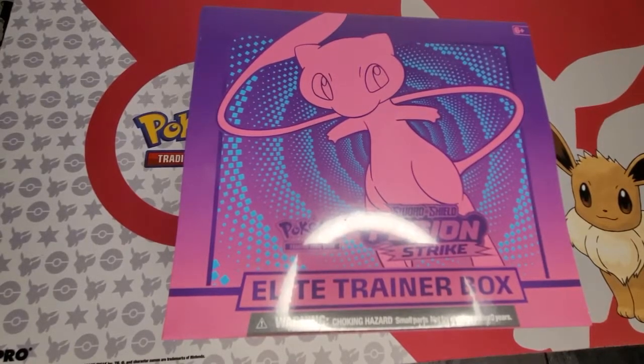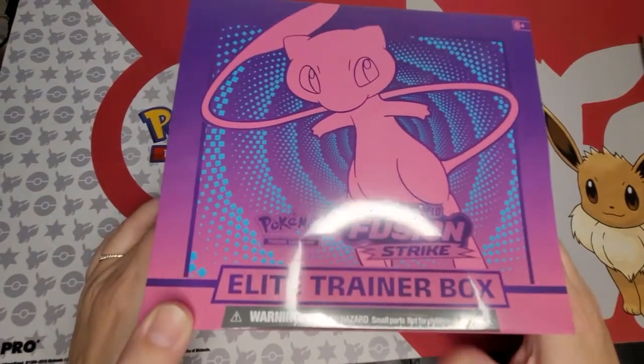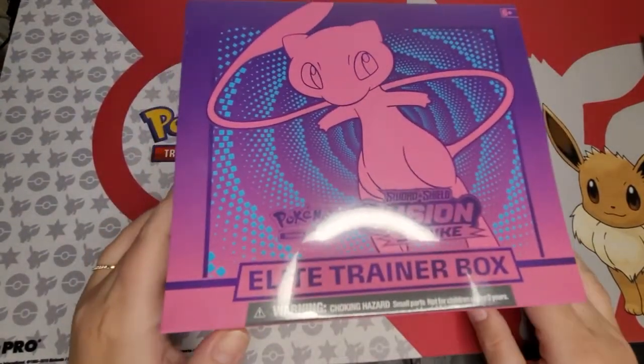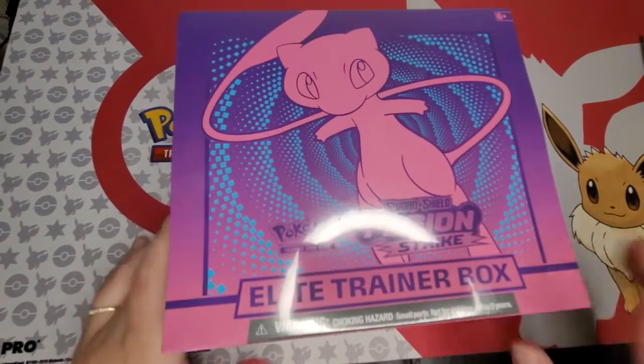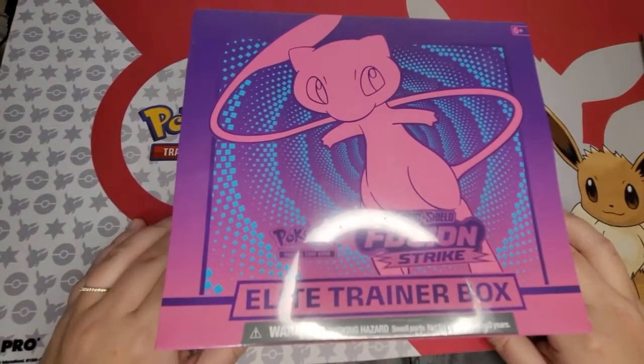Hi, it's Miss Maddie-san, and today we're opening this Fusion Strike Elite Trainer box. The first thing I have to say is I love this packaging. I think it's so cute, with the pink and purple and blue. It's so adorable.